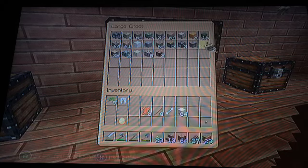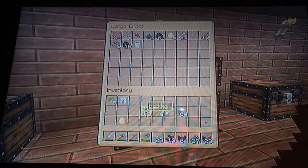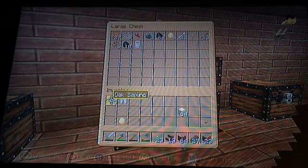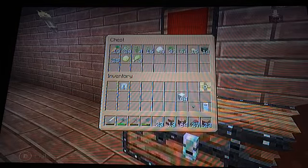Oak planks, dirt, oak planks, dirt — I don't need oak planks. Oh, and I also want to find out how you make a book and quill, because I might make that too. Where's my — okay, my sapling's there, and then my special chest right here.